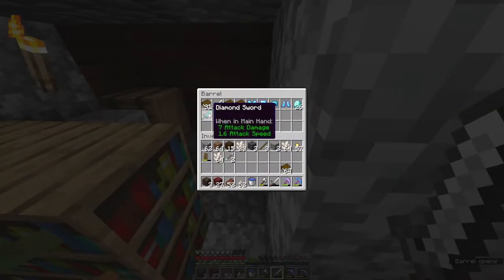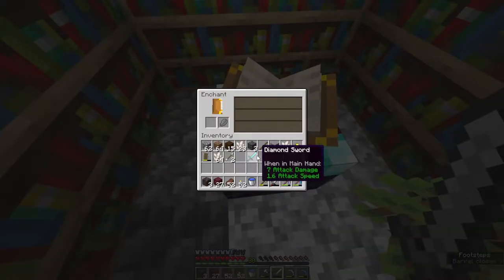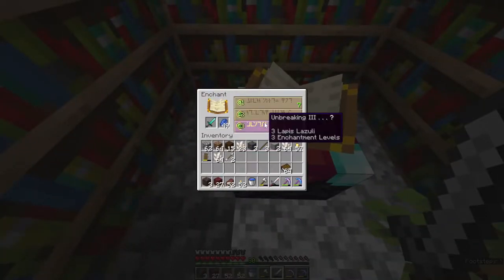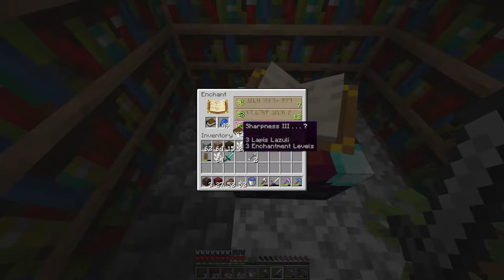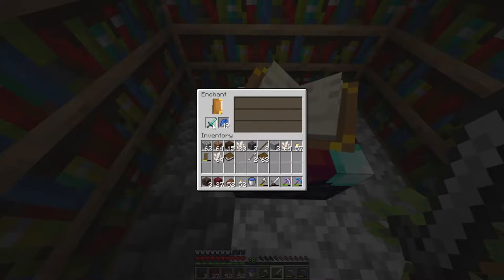Okay, I've returned. Let's grab that sword and see what we can get. Lapis is kind of needed for this. Unbreaking 3 — that would be good, I think. Before we do that, what do we get with sharpness? I think Unbreaking 3 is going to be the better enchant. There we go. Let's see if there's any additional enchants we can do.